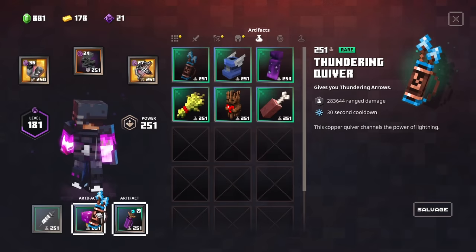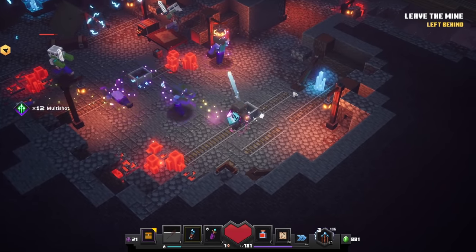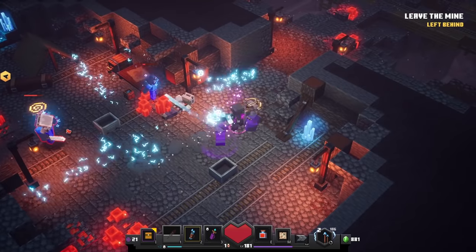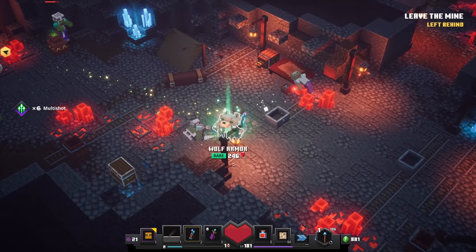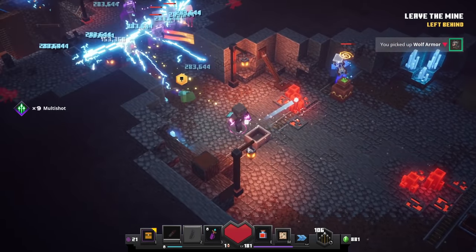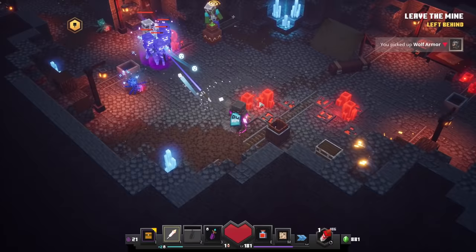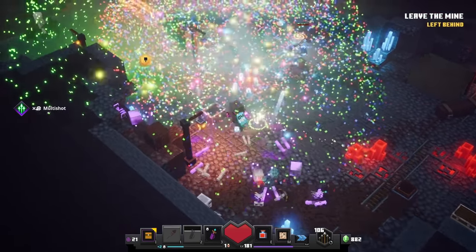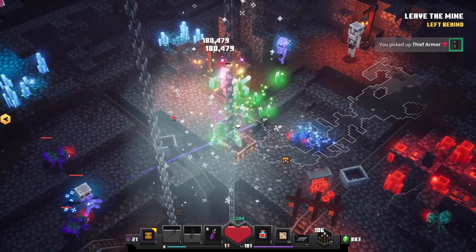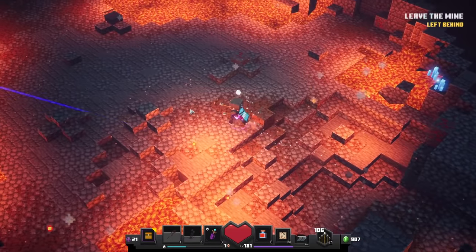I'm also gonna check out the tunneling quiver since this one is so much fun as well. Oh, this one of course has the least impact, still though it's very cool to use. You also have five arrows so that definitely makes up for it. And merci beaucoup mon ami, you just dropped some gear for me. Wow, this is so savage. Once again we're gonna use the fireworks arrow. Bam, we can just insta-kill every single mob in our path. Looks like the torment quiver is ready as well, so let's get to the boss. I can't wait to show this guy who is the real boss.